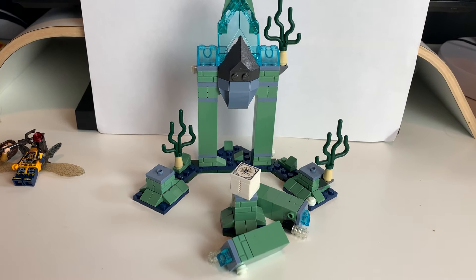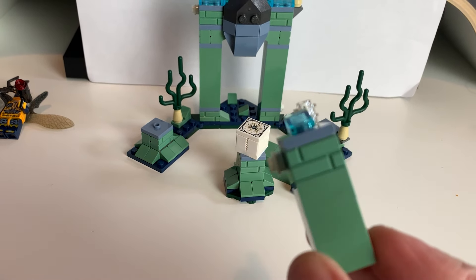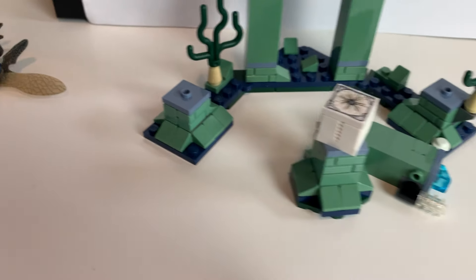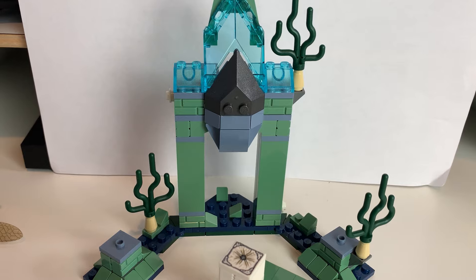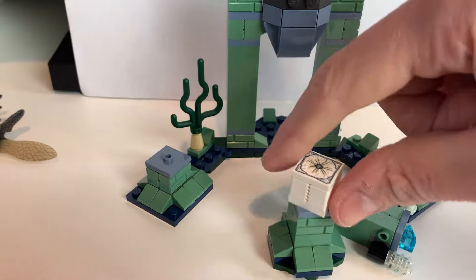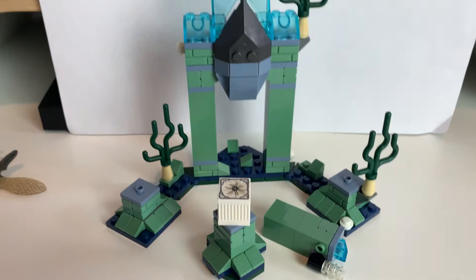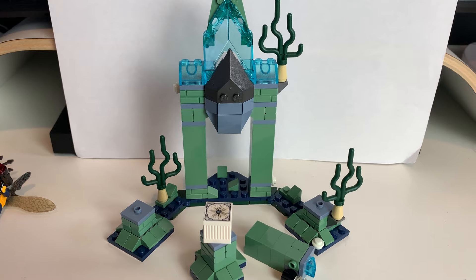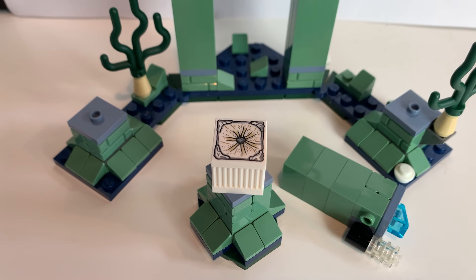It's not all bad though. For parts, there's lots of masonry brick in sand green, some nice slopes, big blocks, and some plants — natural parts are pretty useful. Lots of sand green; each one of these columns is well surrounded with it. For parts it's very useful, but for the actual set there's not much to it and the build is pretty boring as well.